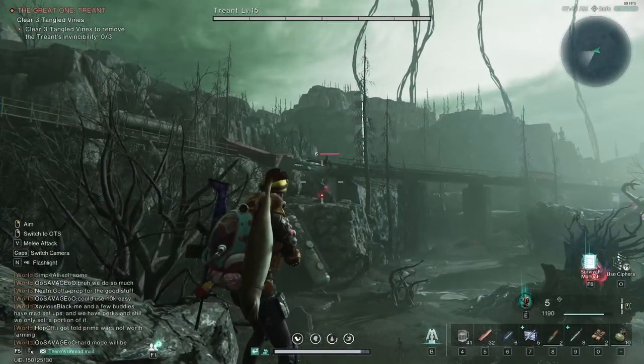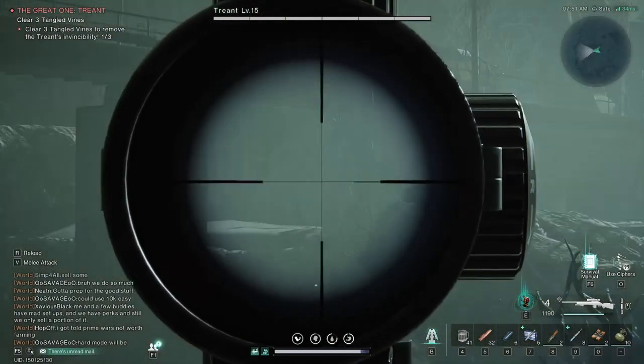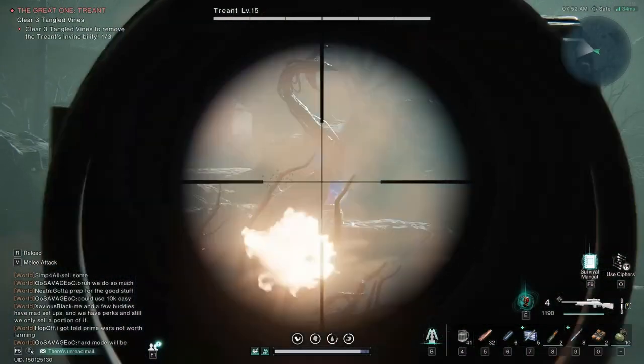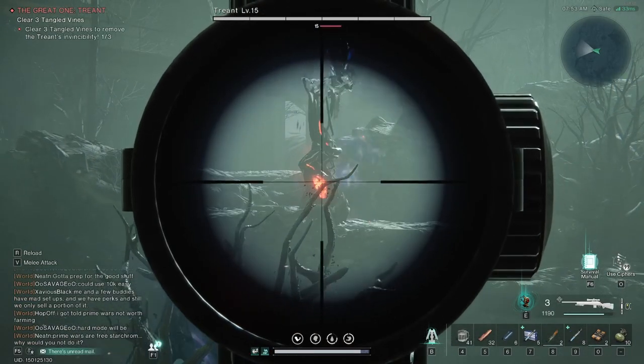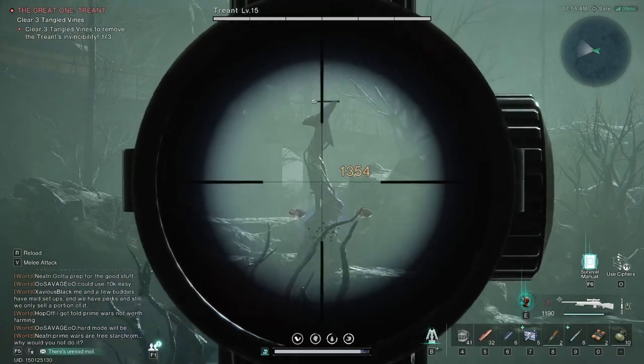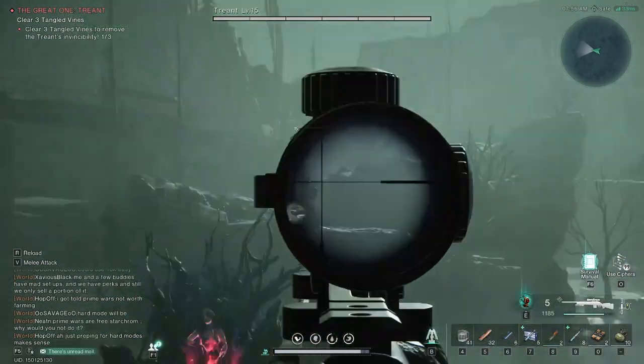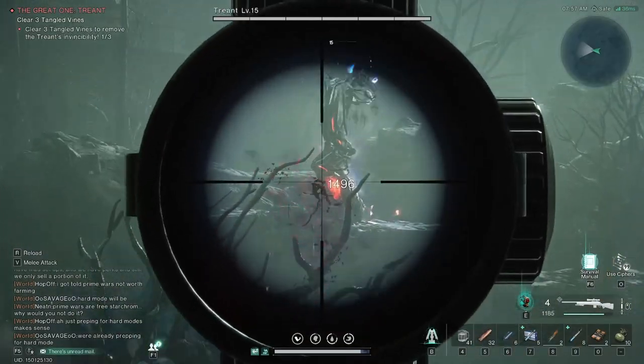I do recommend you bring a sniper rifle for this enemy, only because it's easier so you don't have to keep traversing over to any enemies that may respawn. What will happen is if these respawn, the monster in the middle — Treant — will actually become submissive; he won't do anything, he just stands still whilst enemies spawn around him and then they try to attack you.